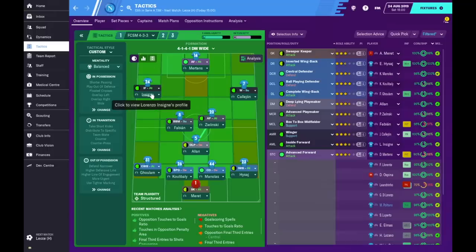His request was also to get the inside forward to score a little more alongside the advanced forward. The tactic you're seeing now is the original — this is what he sent me, and as you can see it's a nice little setup. I can see what he's aiming for. One slight issue that jumps out at me is having two playmakers — I like to just have one playmaker. A playmaker instructs your team to pass the ball to them a little bit more.